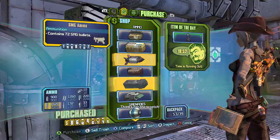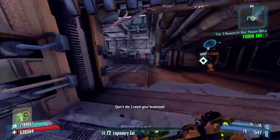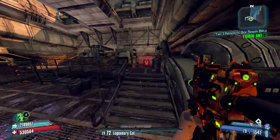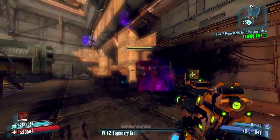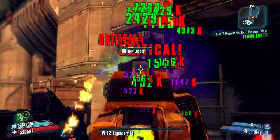We're going to test it out here in the Washburn Refinery and see how we do. I'm using a legendary Cat-build Maya with a Corrosive Bone of the Ancients to really increase the damage of this gun, and we'll see how we do against these enemies.